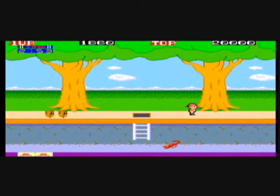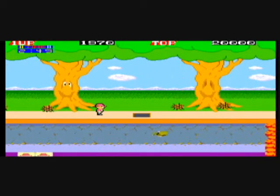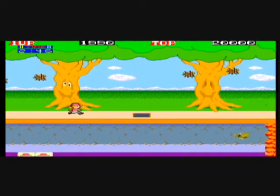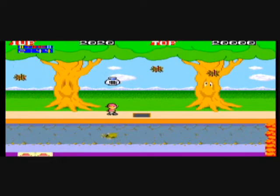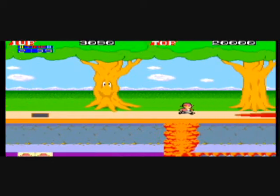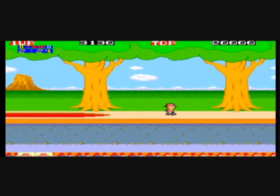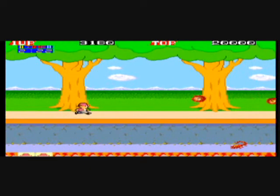Pretty much anything can kill you. Some things will help you, like the vines, but most things that are moving will kill you. In the home version — the Atari 2600 version — the scorpions were tough to jump over sometimes. In areas where things fall from the trees, if you wait a while one of those items will turn into a gold bag. Collect it for some points and some restored time. Those vines you might need to wait a little while on before it's safe to jump across.